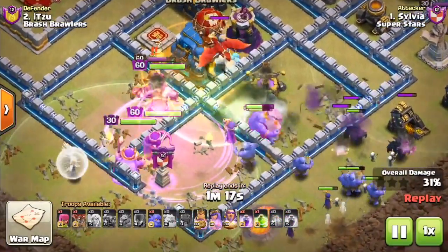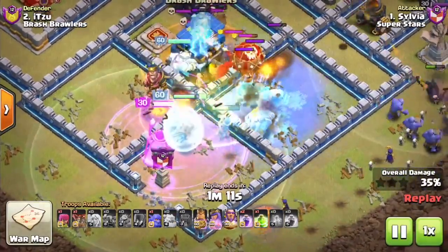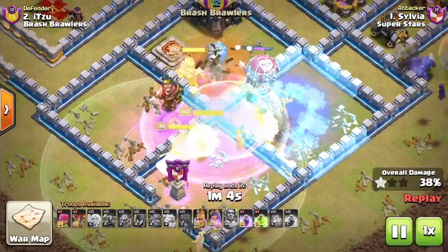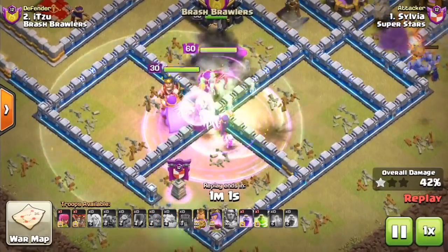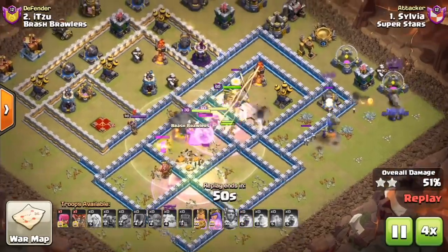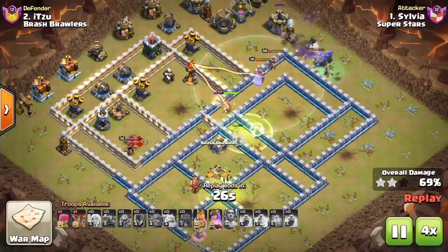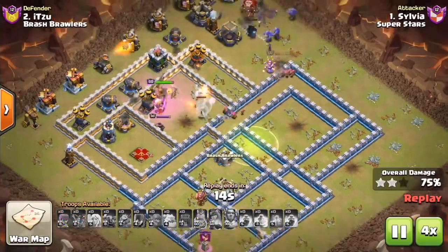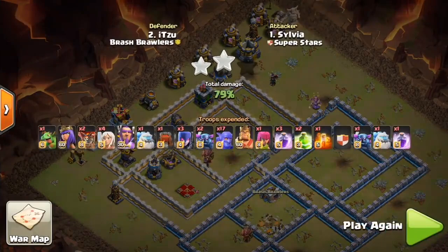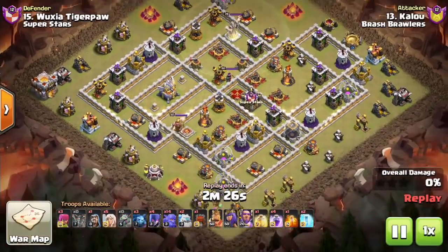Here we have it in the offensive army composition and the defensive CC — ice golem versus ice golem. The defensive ice golem freezes first, then the offensive ice golem freezes, so everything's frozen at once, which is really unusual. The defensive ice golem holds things up long enough that the kill squad really thins out. If you have infernos and the eagle raining in on your troops, all of a sudden they're frozen — there's nothing you can do. You can heal them or use the warden's ability, but your troops are just standing there until the freeze wears off.